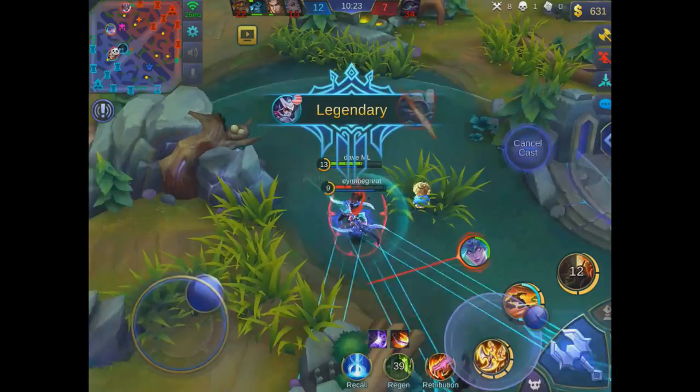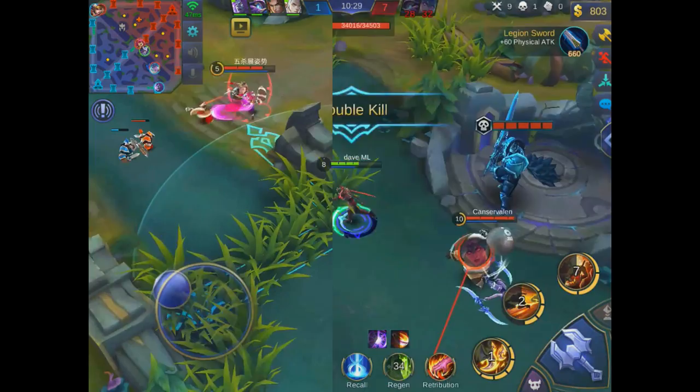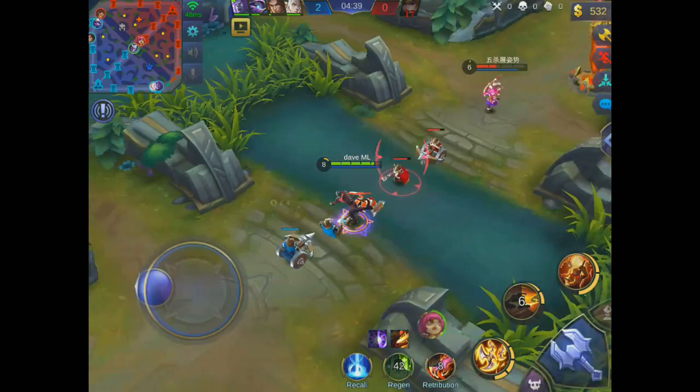Then use your ultimate to get an easy kill. Make sure you use your ultimate when their HP drops to one-third or one-quarter while you're trading with auto attacks and first ability. Activating your ultimate can definitely secure a very easy kill and a shuriken kill.